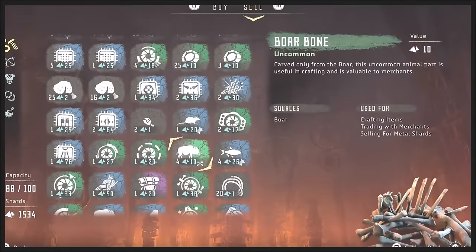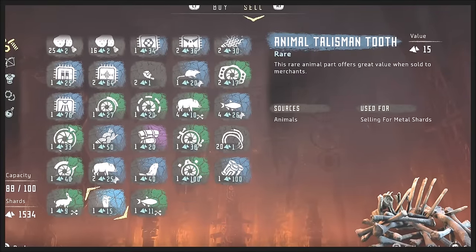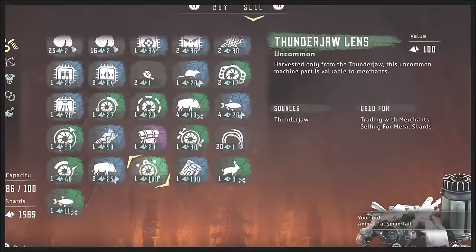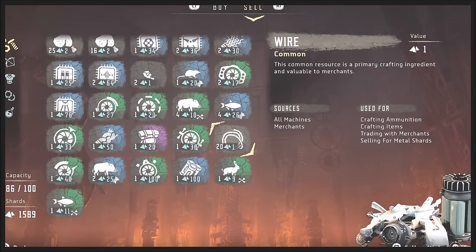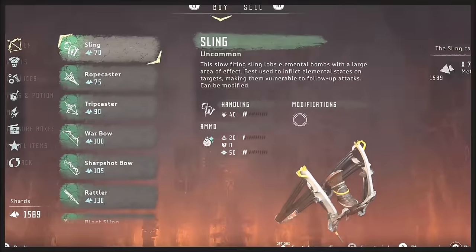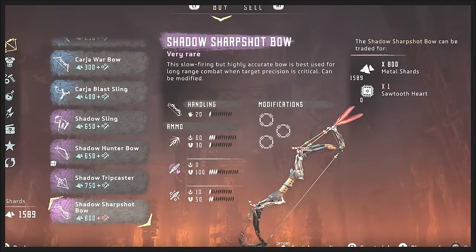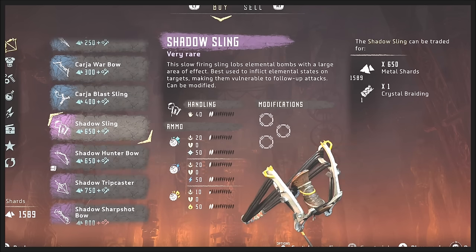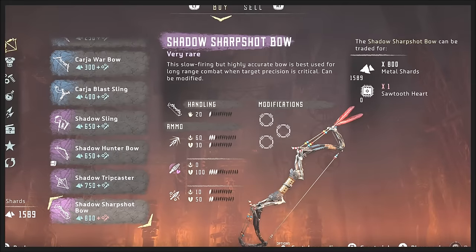There are some items that are only for selling — for example, this animal's talisman. I got that from a boar, and it has no trade value, so go ahead and sell that. All the other ones you might want to hold on to, because they actually have value for trading. Don't sell things that have a trading value for merchants, or crafting items for that matter. As you level up and go to newer areas, merchants are going to have better bows. Not only do you need metal shards, you also need things like a sawtooth heart, so don't sell those type of things because you're going to need them later.